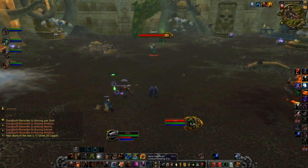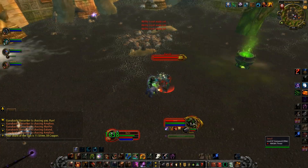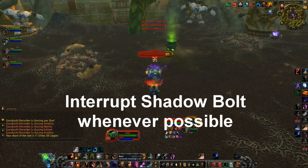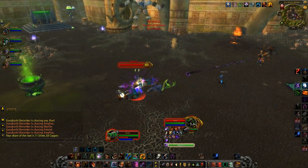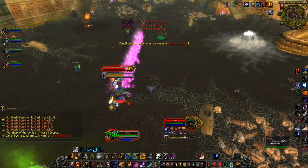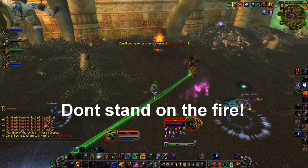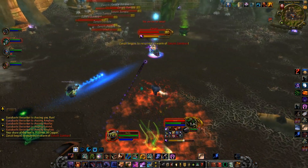The next major boss is Zanzil, who only has two main abilities active over the course of the entire fight. The first ability is a Shadow Bolt cast that should be interrupted or spell reflected; otherwise it will deal around 40,000 damage to the target. The second ability is called Zanzili Fire, which places a trail of fire under the tank leading in a random direction. The tank should move the boss away from the fire, while DPS and healers simply avoid standing in it.